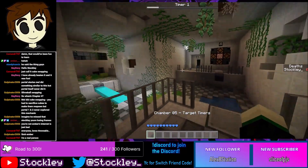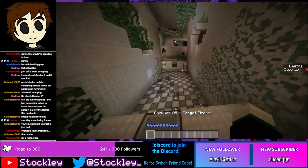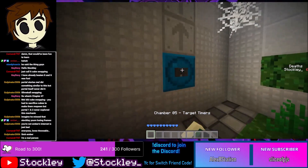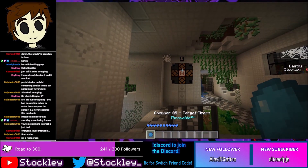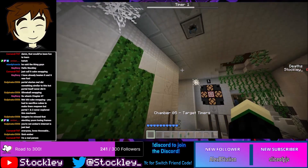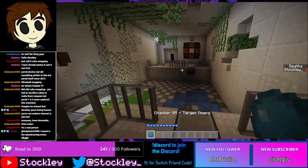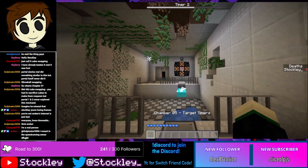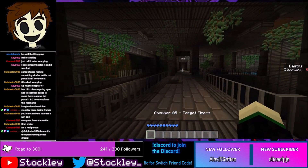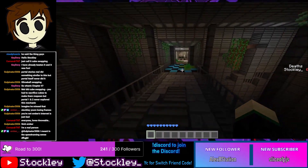When you get over here, you'll notice there's no throwable to hit that target — so what you've got to do is jump up here, throw the throwable, and then just respawn it. Now you've got a throwable over here. There we go — chamber five complete. There is nothing over there, do not look over there. Chamber six, here we go.